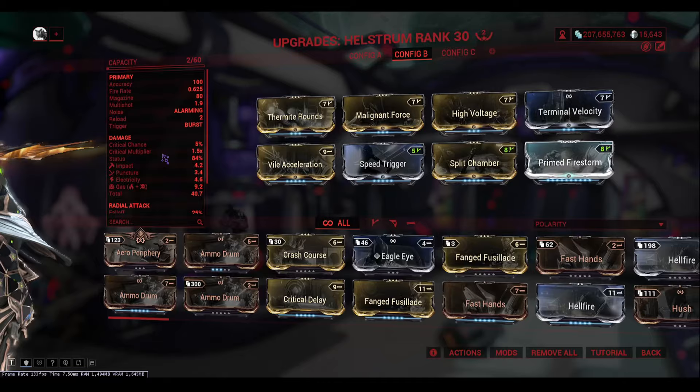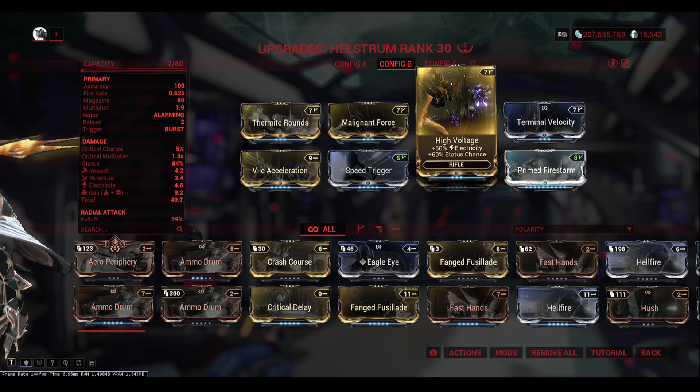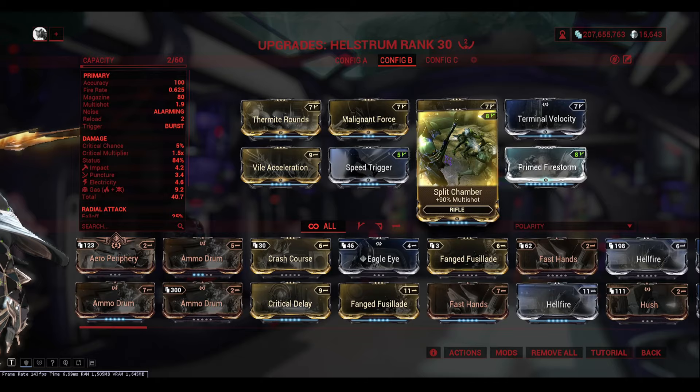For the Hellstrom, here's what I've gone with: Thermite Rounds for heat and status, Malignant Force for toxin and status, and High Voltage for electricity and status. This will make gas and electric — gas is good against Infested and electric is good for Corpus and Grineer, and this will also chain. I've also got Terminal Velocity for projectile speed, Vial Acceleration for fire rate, Speed Trigger for fire rate, Split Chamber for multishot, and Prime Firestorm for AoE.